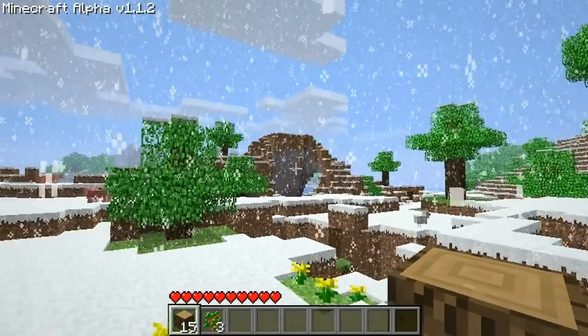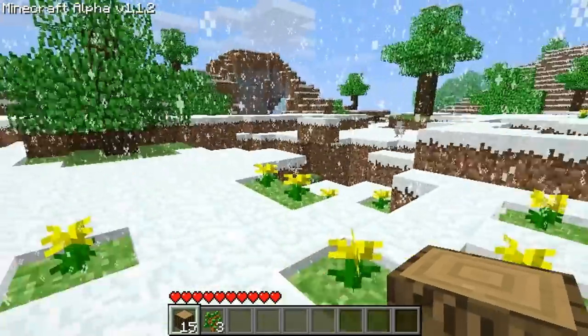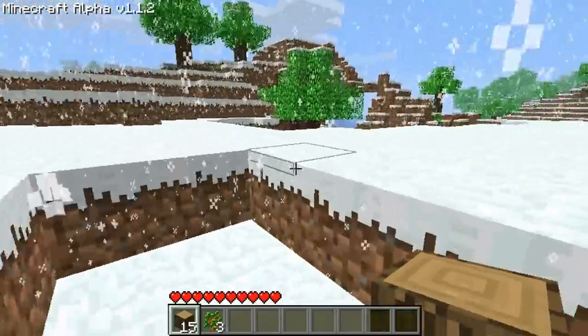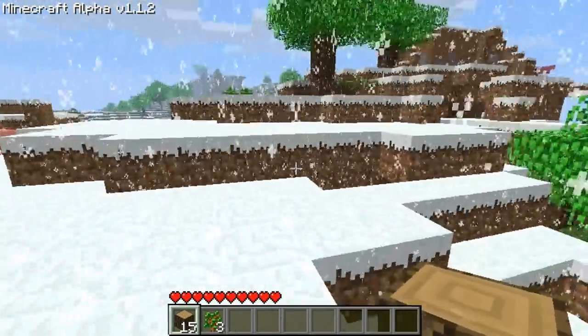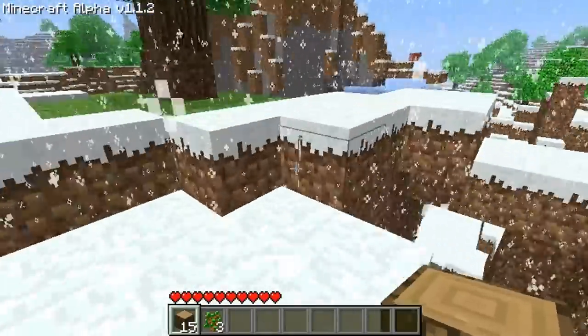I kind of like the way that looks over there, so I may head that way to build my first shelter. You want to stay relatively close to your spawn point because if you die, that's where you're going to end back up. But we're going to make our way over here and hopefully we'll find some coal as well.